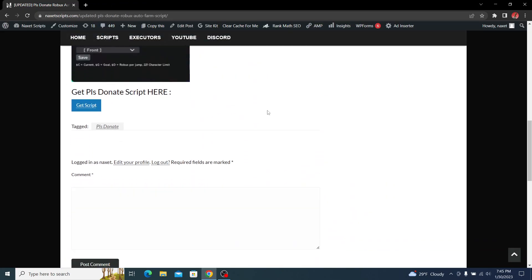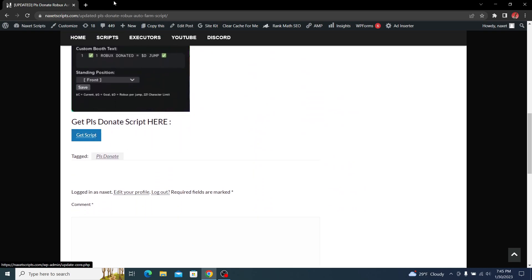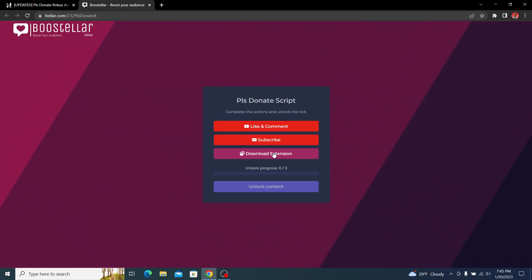Scroll down until you see the blue 'Get Script' button, click it once, and you're going to get a pop-up ad. Close it, click again, close again, and the third time you click it you'll land on this site where you have to do three simple things to get the script instantly.